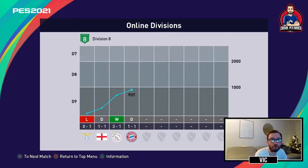Welcome back to my FC Porto Online Divisions gameplay series, where I play a full season to test the team out in competitive online games. I'm Vik, your host, and this is the third video of this series. In the first four games of the season, I've won one, drawn two, and lost one, so I'm currently at 907 points. I'm gonna need at least a draw to keep the spot, and a draw and two wins to promote, so I'm still very much alive with six games remaining.